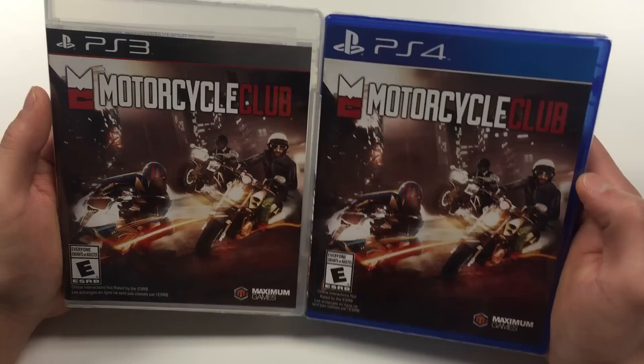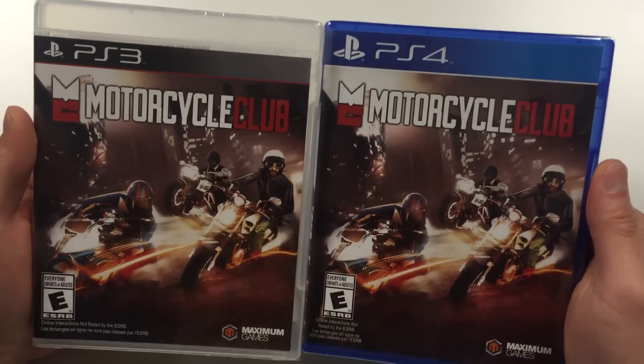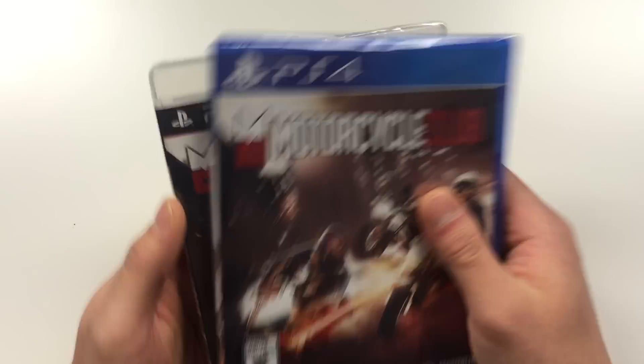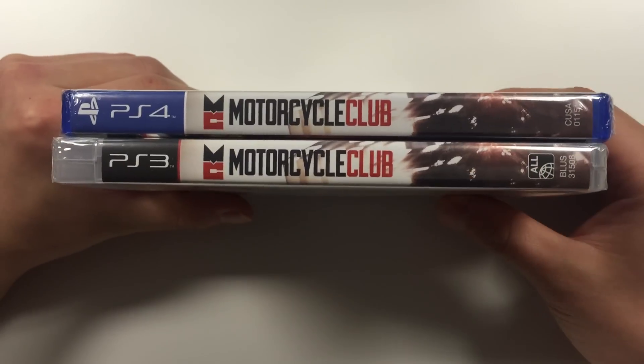From the front cover you can see three different types of bikers. They seem to be racing through a city-like area, you can tell from the background. From the side view you can see something that looks like a continuation of the front cover, and in front of that you have the Motorcycle Club logo.